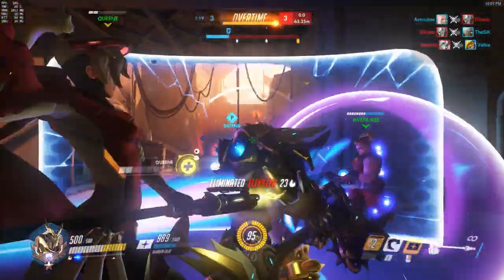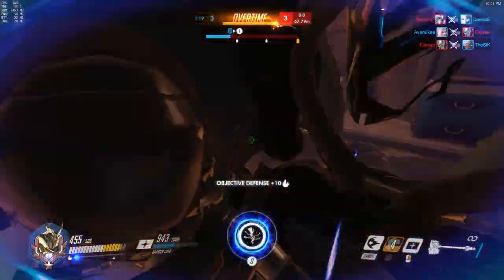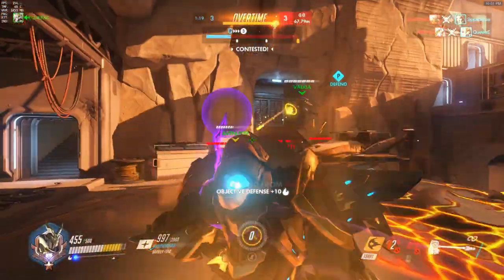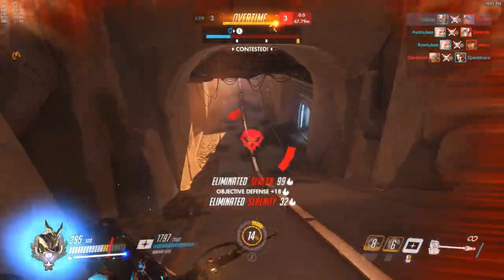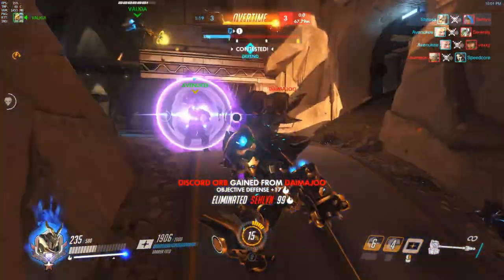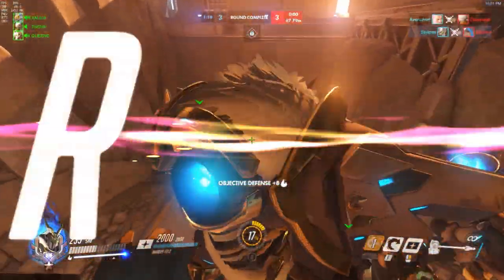You also need to communicate to your team when your ultimate is available. There is a shortcut for this — it will pop up in the chat and show when your ultimate is available, giving your team the percentage readout. So it'll say something like, my Graviton Surge is 50% charge. And when it's ready, it will say Graviton Surge is ready through the chat. That's what you want because then it's telling the team, guys, I'm looking to grab them and we're going to kill them.